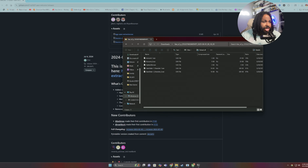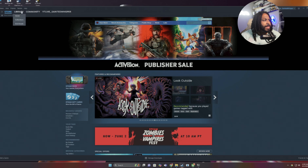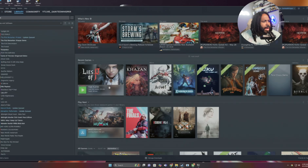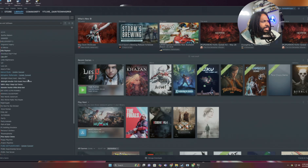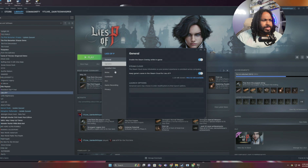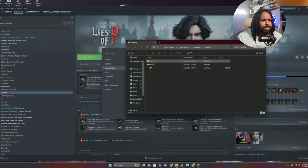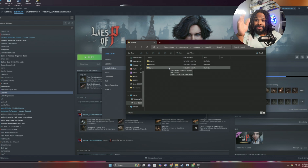Now make sure you go to your Steam account, go to your library, and find Lies of P. Right-click on it, go to Properties, then go to Local Files and click Browse. You're going to go into the Lies of P folder and then go to the Save folder.